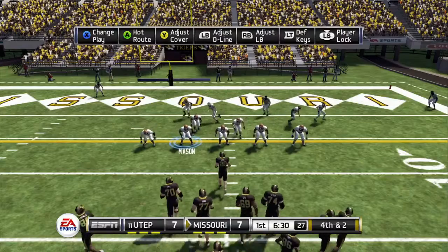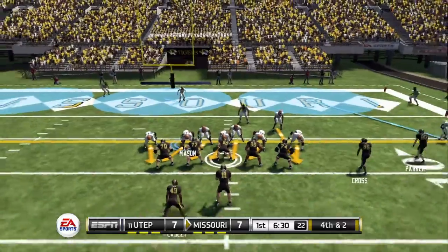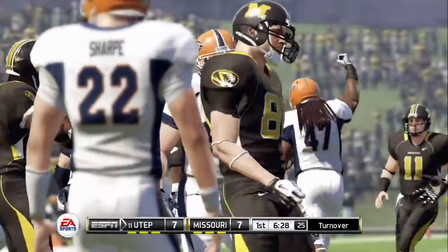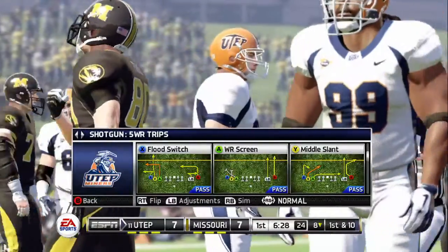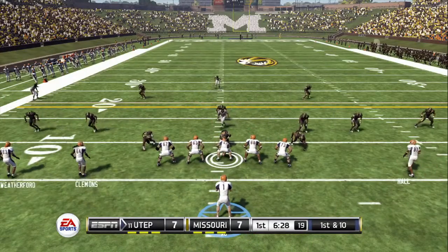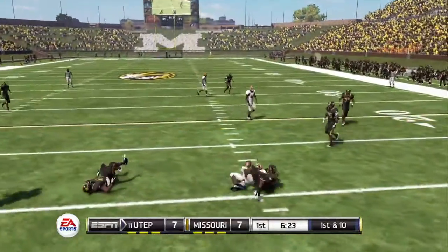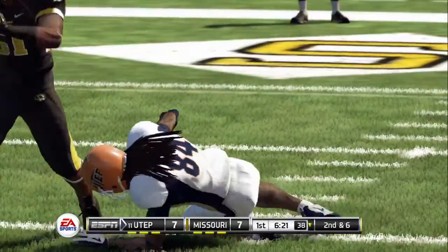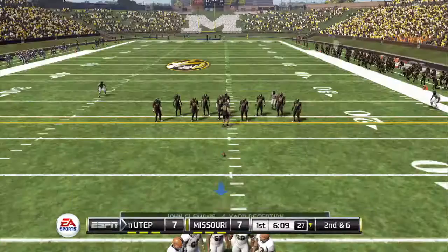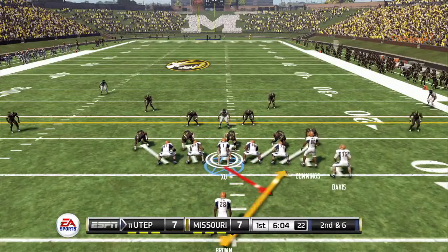It's fourth down and the offense is getting set to go for it — incomplete. I'm not going to fault that decision — it was definitely a first down they could have picked up. You want to be aggressive early on, even if it doesn't always work out. You really can't say enough about this defense — fourth and short and they really showed up. Little passes like this force the defense to start to come up, then you can see an offense take their chances downfield to take advantage of the defense starting to cheat up.